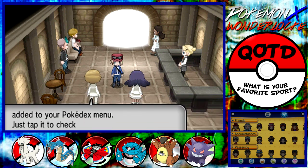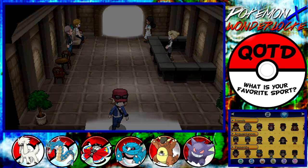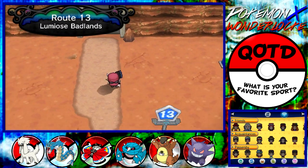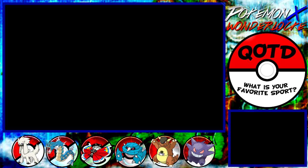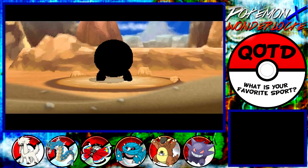So we get another Pokedex upgrade, which is cool and all. Route 13 — Lumio's Badlands. Why is it called Badlands? It's very windy at some points, which makes it a bad land. And here comes the Trapinch.